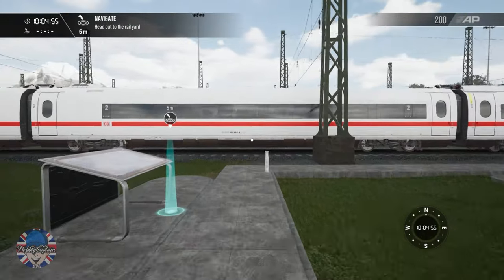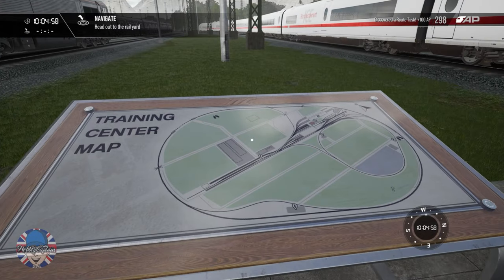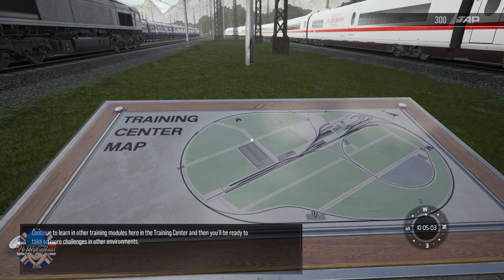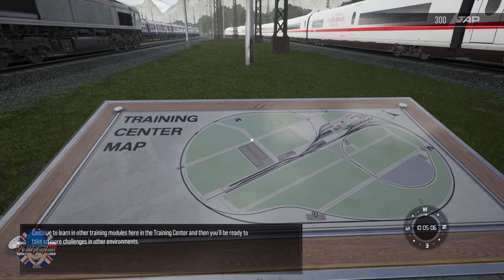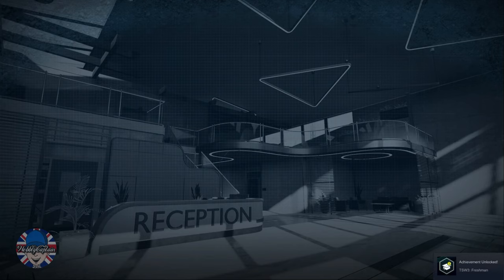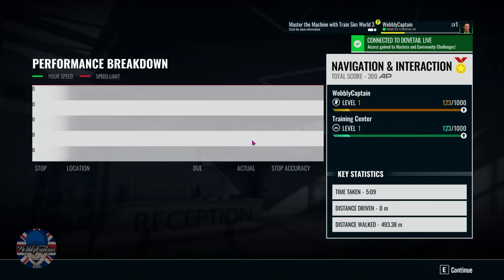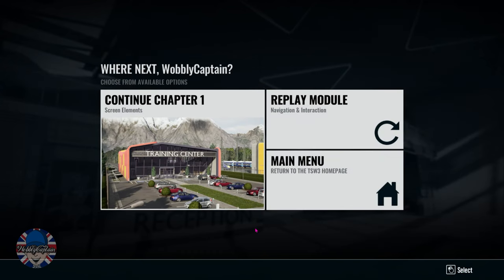Right, what's next? Training center map — continue to learn with other training modules here in the training center, and then you'll be ready to take on more challenges in other environments. Achievement unlocked — navigation and interaction completed! That was short, sweet, and simple. So this is the first video of many to come of Train Sim World 3. The next one will probably follow on from this one, so thanks for watching!